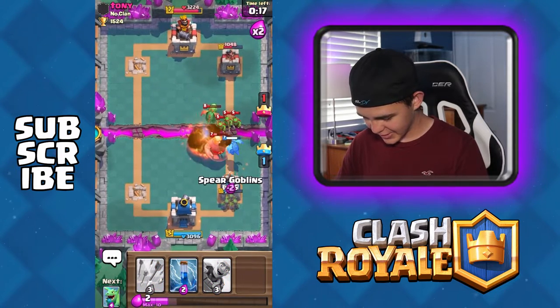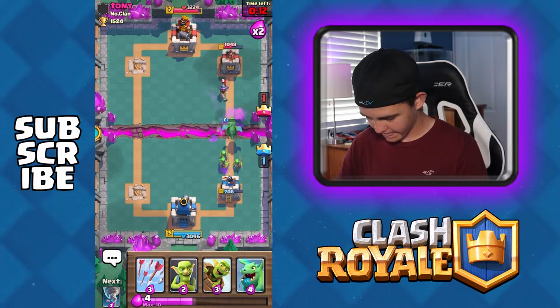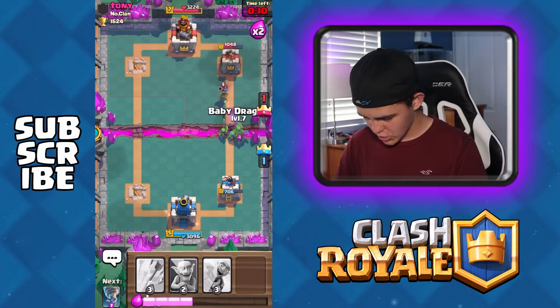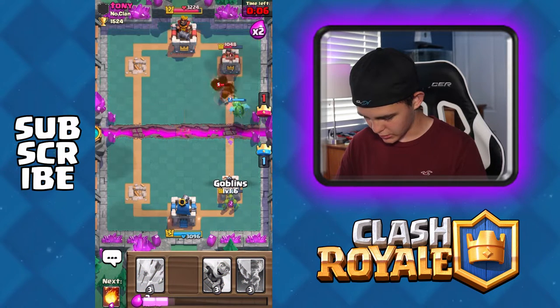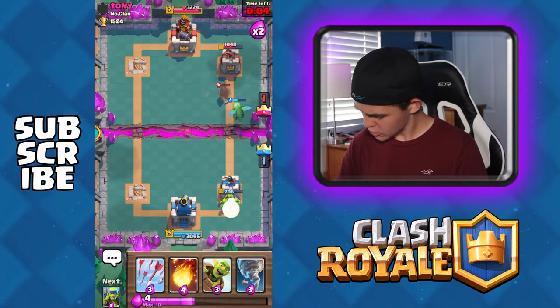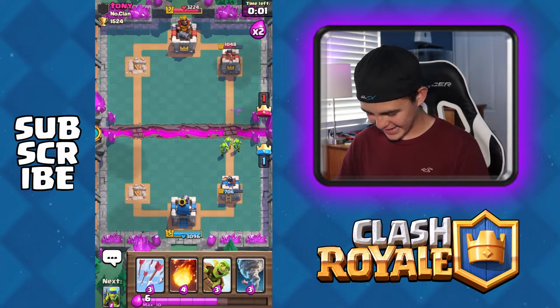I don't know if that's going to do much. Not really. Let's zap these guys back here. Yeah, but my tower is pretty weak right here. We just got to send these — oh, come on. Baby dragon doesn't get any hits on it. God dang it.